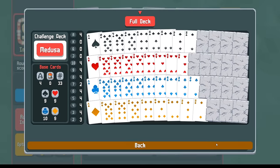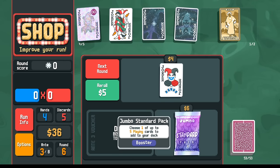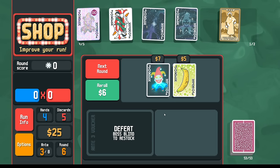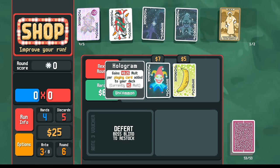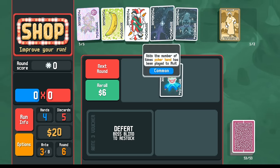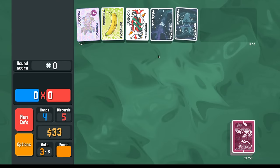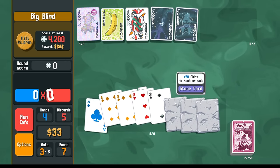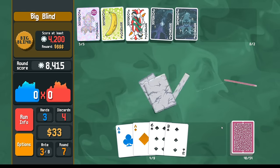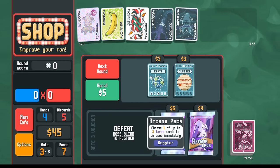Is there anything in a standard pack I might be interested in? Maybe more enhanced cards — red seal would be cool, foil and holographic would be cool. Let's try. None of these — let's re-roll one time. The hologram does the thing when we add cards to our deck, so obviously we go banana, and then go next. Temperance for the 13 bucks. You can always bet on banana.